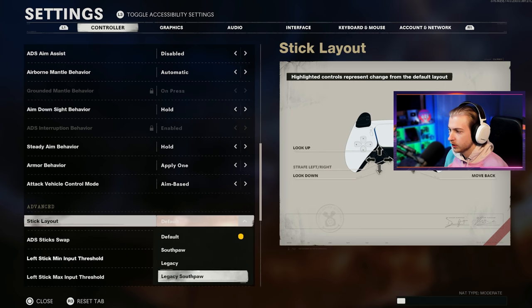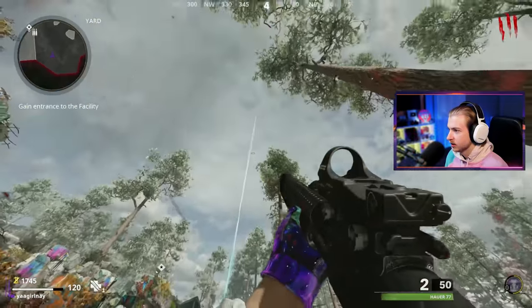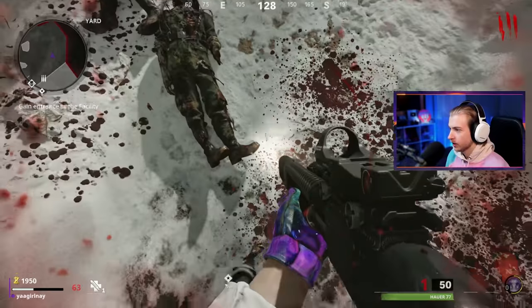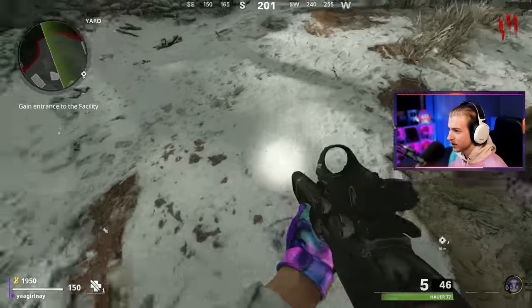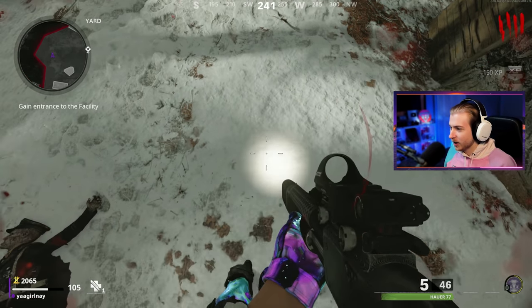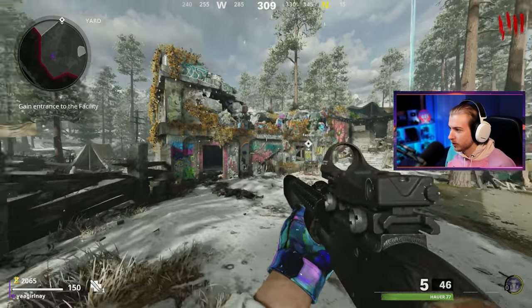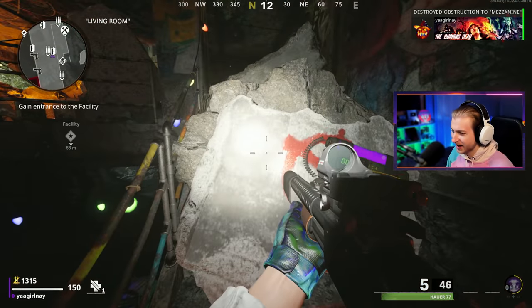Let's change the stick layout. Let's do legacy southpaw. I don't even know what that is — we're going to have to figure it out. Oh shit, that's not good. That's much worse. I don't like this at all. I don't know where I'm going. What's happening? My left stick is my look around and my right stick's my move now. This is hurting my brain. And it's inverted. This sucks.